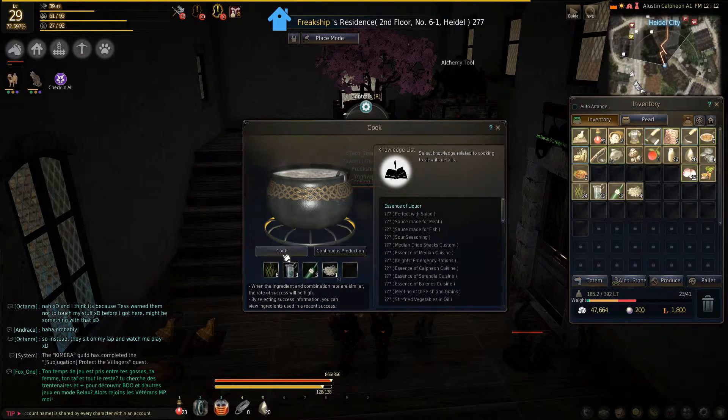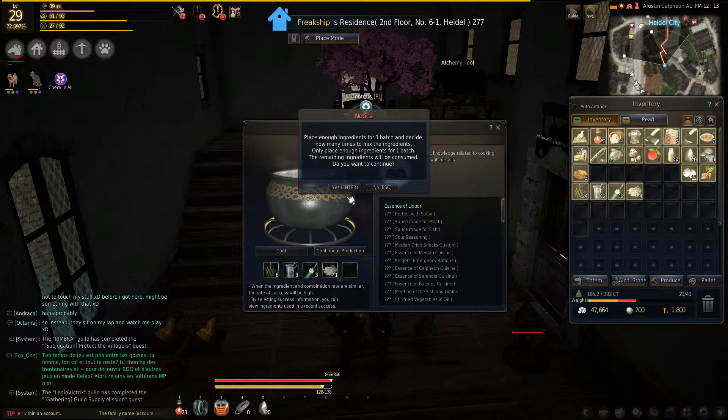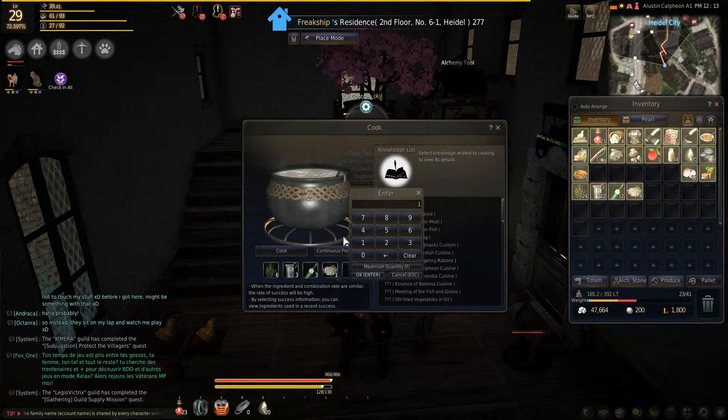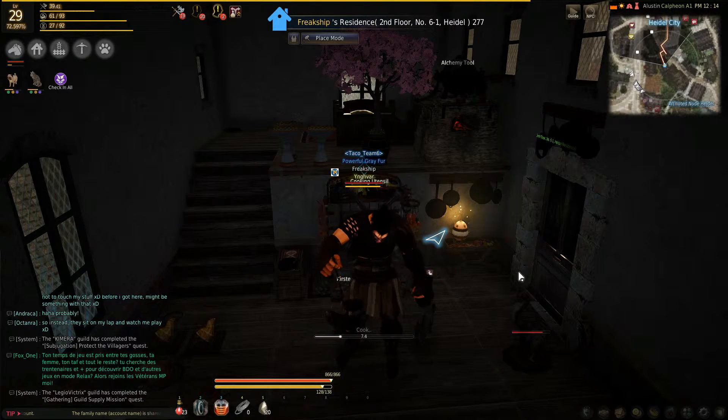Normally I would press cook to cook this once, but instead I'm going to press continuous production. It gives me up this notice, I just click enter, then enter how many I want to make. I got 4, so I'm going to make 4, then press enter and it starts cooking. That's how easy it is.